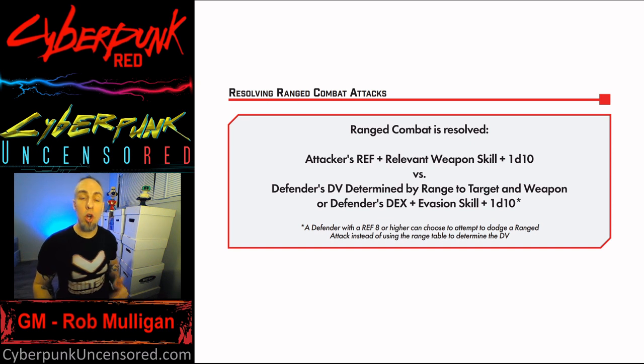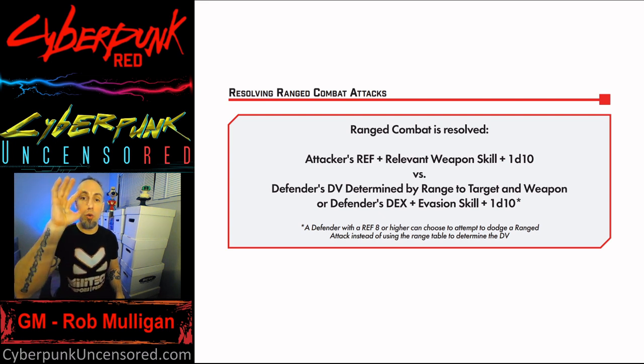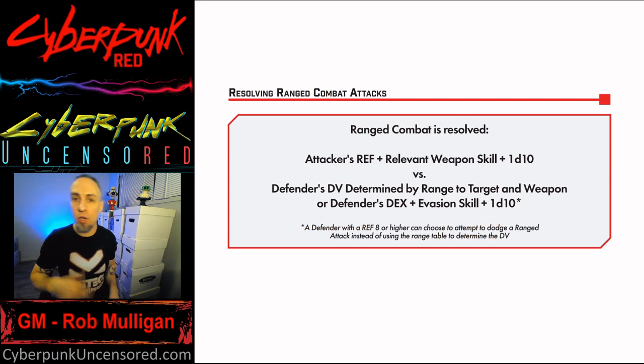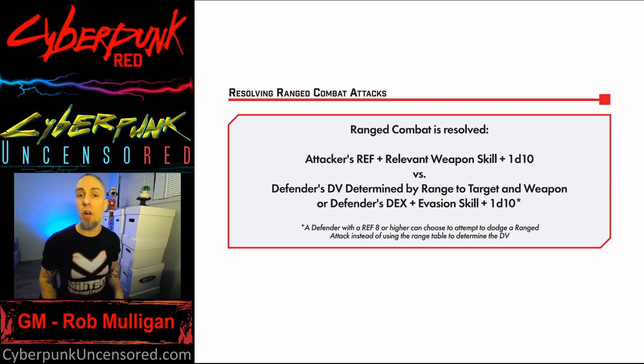This section is all about ranged attacks. You've entered combat, rolled initiative, used your move action, and now you're using your action for a ranged attack. It's your Reflex stat plus your relevant weapon skill (Shoulder Arms, Handgun, Archery) plus 1d10 versus the defender's DV, which is determined by range to target and weapon type — unless that target has a Reflex of eight or higher, in which case they can choose to evade, making it a contested roll: their Dexterity plus Evasion plus 1d10.